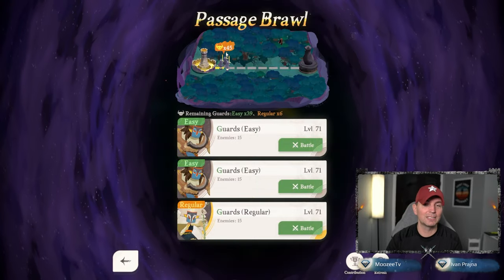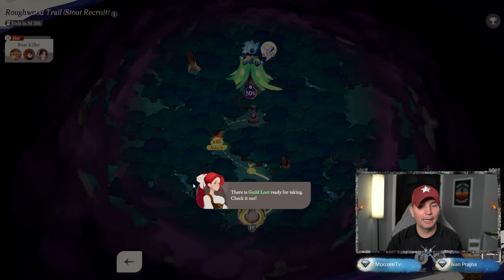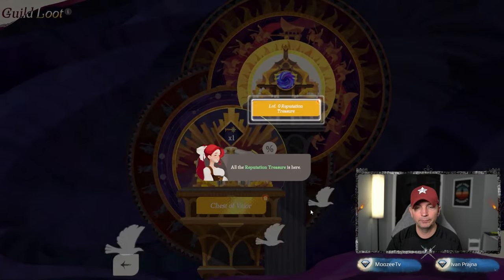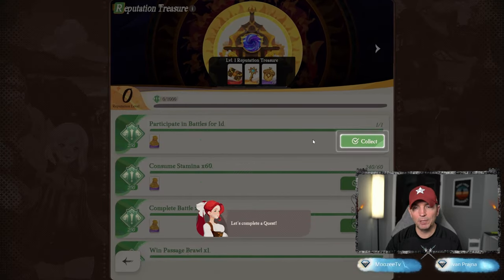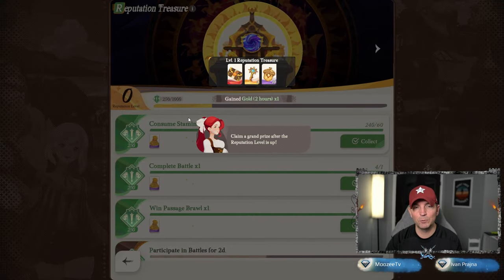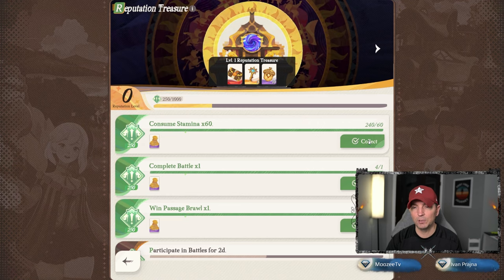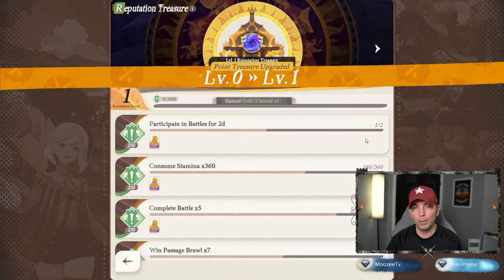We got a reward of a treasure key right there! When we're done, that takes 45 — so we have to get through 45 more camps. Let's go ahead and check the guild loot. All reputation treasure is right here. We're collecting treasure reputation, level going up — claim the grand prize after reputation is up. We used our stamina, completed a battle, won a bra.